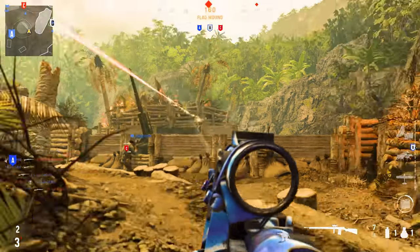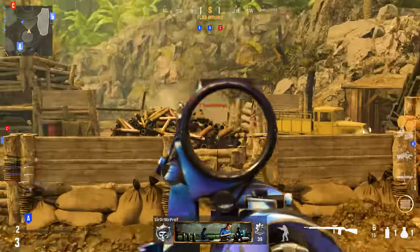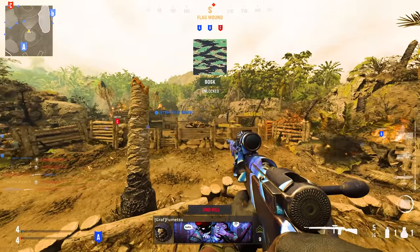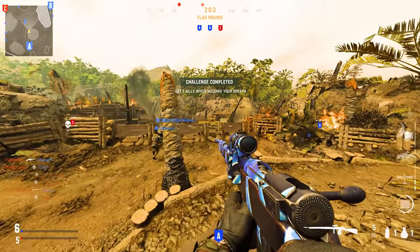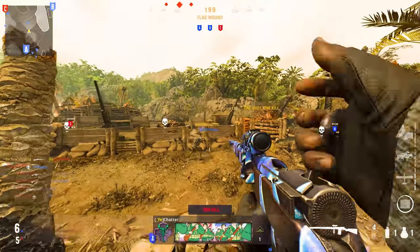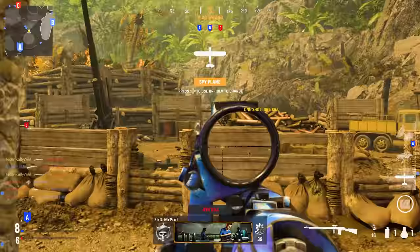Snipers in general in this game are a lot easier to get gold than people give them credit. That's not saying they're easy guns to unlock whatsoever — so far I've done the Type 99 and the Car 98k, and you guys will see the Car tomorrow. But there are some ways to make the camo grind so much easier with snipers, and today we're focused on the Type 99.